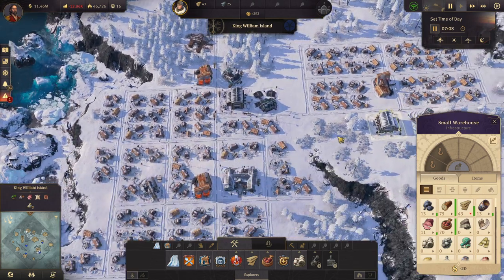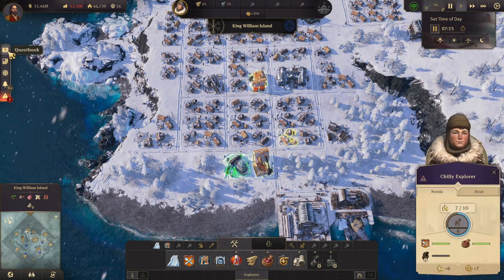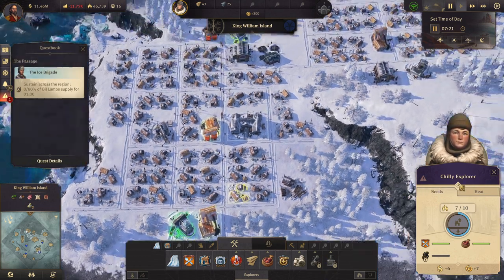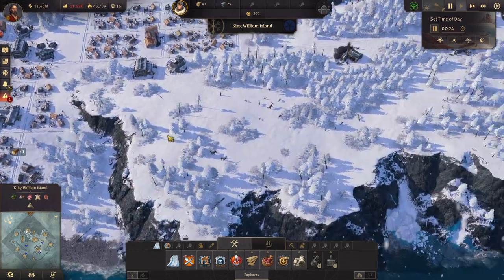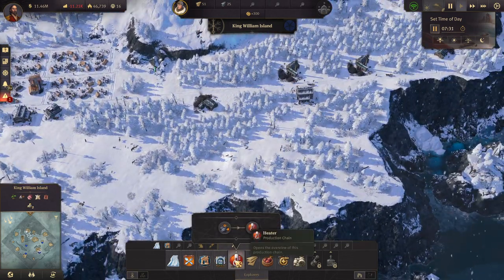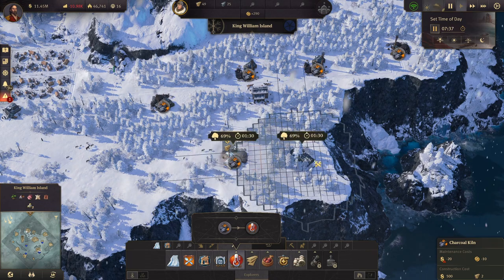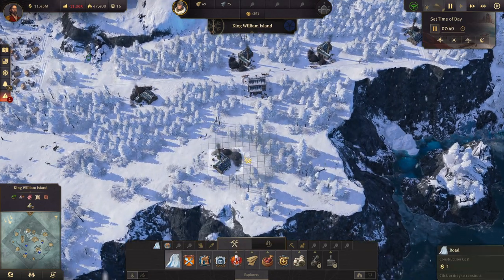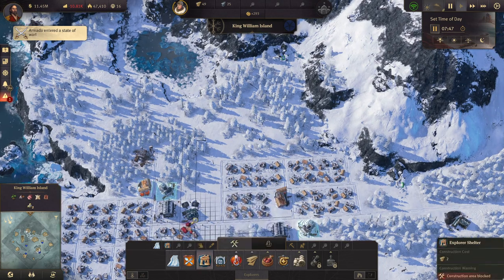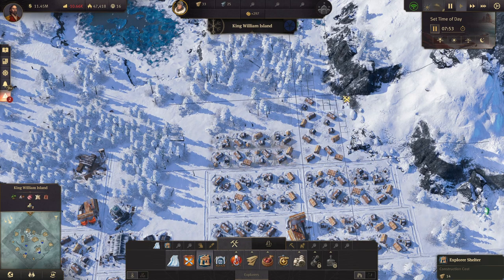That hopefully brings us up to 500 explorers — we're at 445, probably need a few more. Which means we're going to need another charcoal kiln.